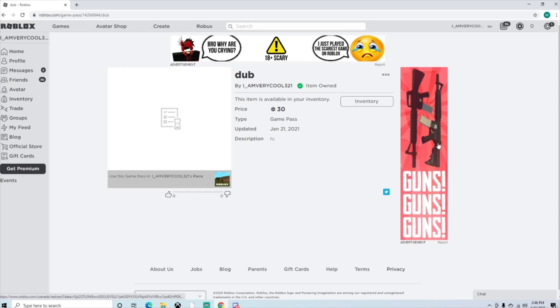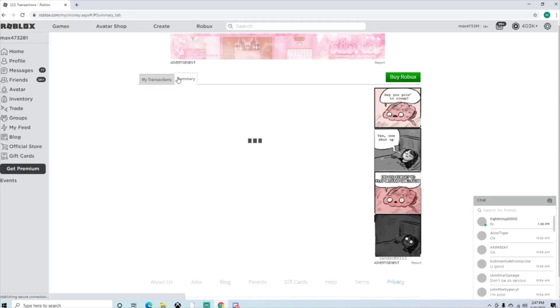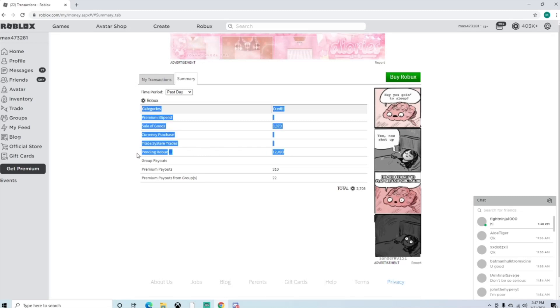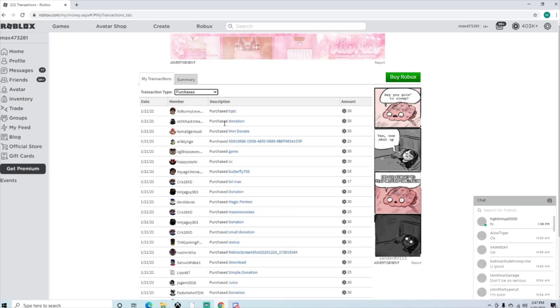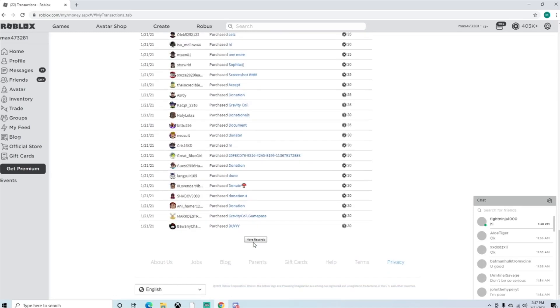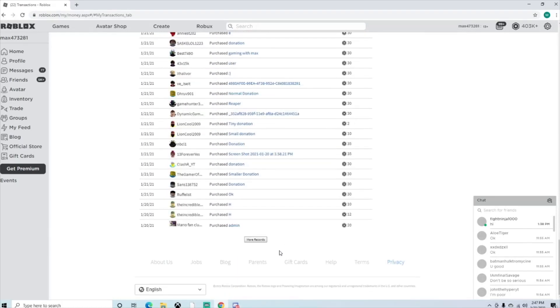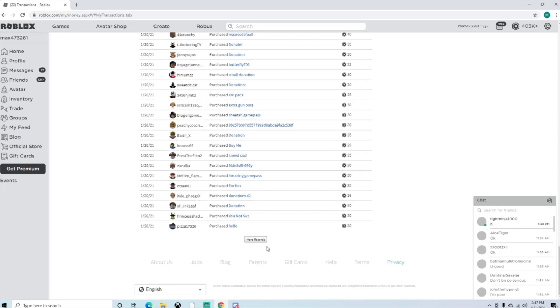Now I'm going to show you my main account and all the game passes I have bought from you guys on the streams. We are now in my main account — this is where all the Robux purchasing happens from. If we go up here, we can see since I have game passes on my game, in the summary section there is 13,000 pending. Whenever I buy one of your game passes, it'll be in the pending section right here to verify that I bought your game pass. If we go to my transactions and purchases, look at how many game passes I bought just on the 21st — that's a good 3,000 Robux. And on the 20th, look at all these game passes.